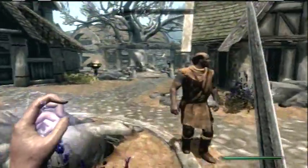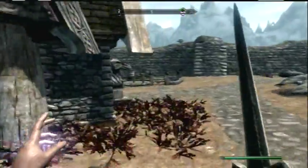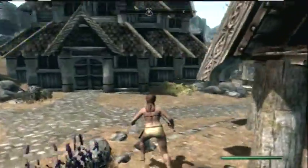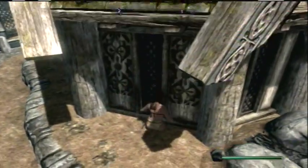Hey there guys, it's XI Forsaken, and I'm going to be showing you a glitch on Skyrim. You're going to want to go to the Greymane house, and in the back there's a corner where you can fall underneath the map — third person view.